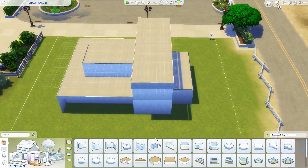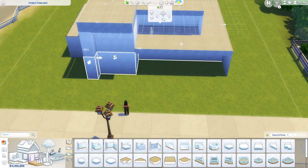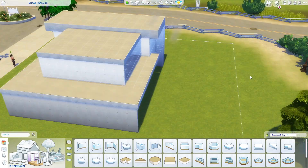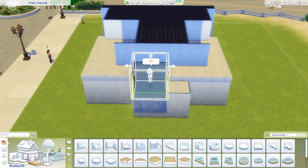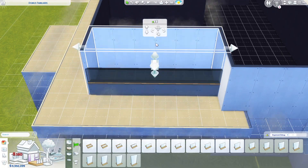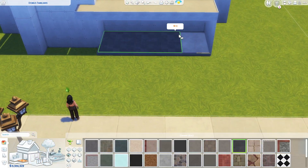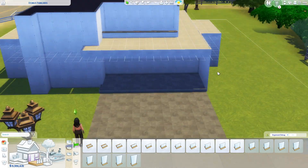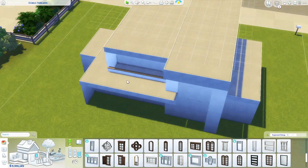It comes in at 136,650 simoleons, which is quite expensive, but I built this for my beloved friend that I study at university with, who I got into The Sims recently. She bought a couple of packs and was looking for a house, but a lot of the really nice houses require many packs. She asked me to build her a house with only her packs: Cats and Dogs as an expansion pack, Dream Home Decorator and Jungle Adventure as game packs, and the Blooming Rooms kit and Industrial Loft kit. So that's everything this house uses.